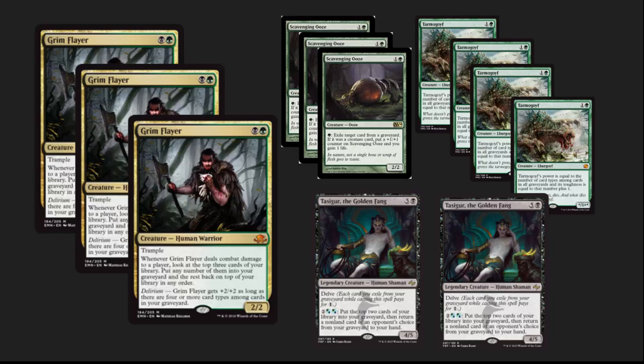Our creature suite has a few notable additions. Scavenging Ooze is seeing main deck play. Grim Flayer is a card I hadn't fully evaluated in Modern and it didn't even make my top 10 list for Eldritch Moon. I clearly missed how powerful it is in Modern and it's doing extremely well. That card selection when you connect is very, very important — it feeds your Tarmogoyfs and your Tasigurs.